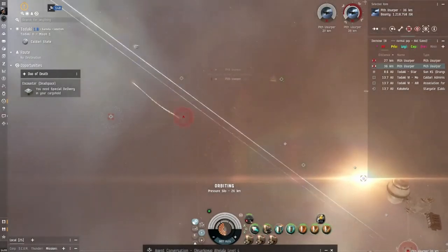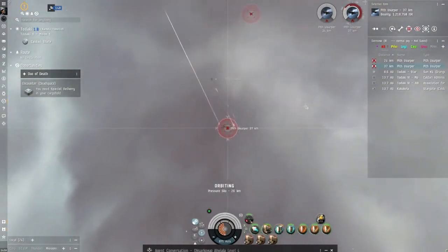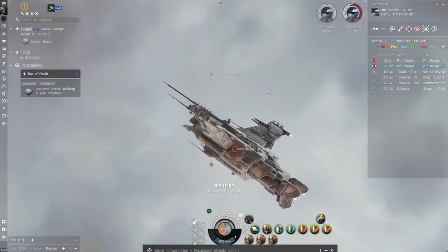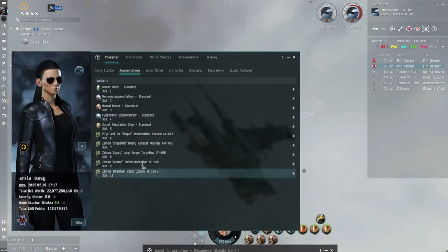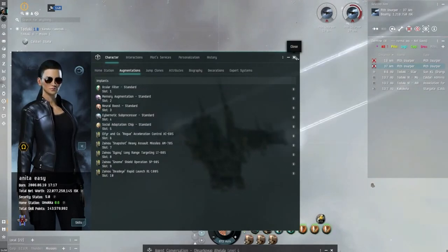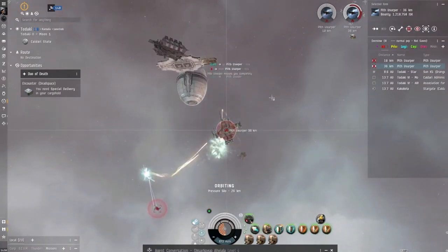I don't know if any of you guys have looked at setting a Tengu up — I know one of the lads has and he's impressed with it. It is down to skills as well. Implants wise I've only got damage implants and flight times extended slightly. I've got rapid launch, shield operation, long range targeting, missiles, heavy assault missiles, and that's it. The rest are just plus fours — nothing really in there for missile damage and range, that's it.